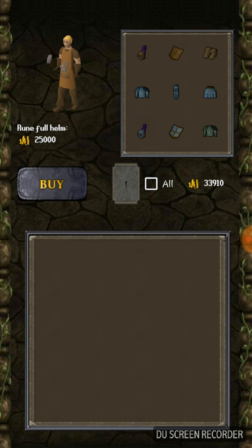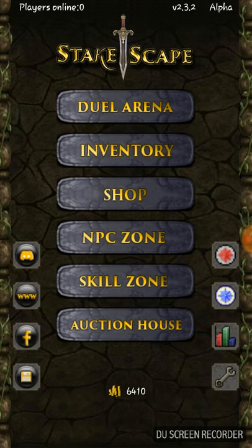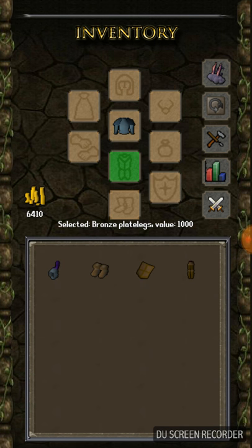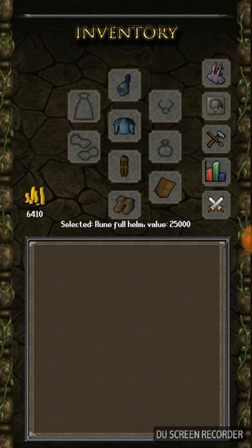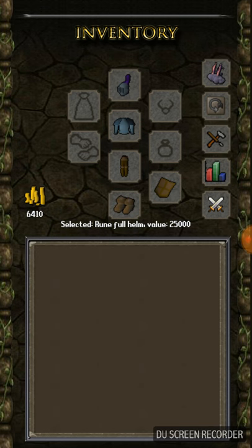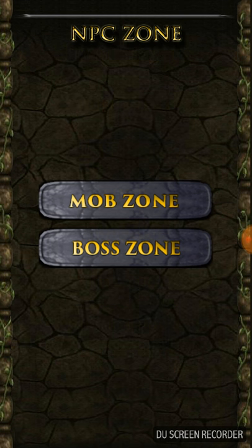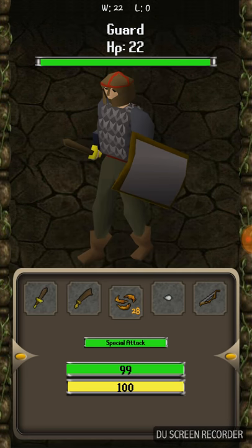We can buy a rune helm and go ahead and fill in some of the other slots we don't have yet. Just like that, go back to our inventory — get fully equipped almost. Starting out it's not bad at all. You don't get a whole lot of defense from the bronze items, but look, we already have 80 defense from two rune items. So we got a pretty good start here — go back over to the MPZ zone and keep grinding out these guards.